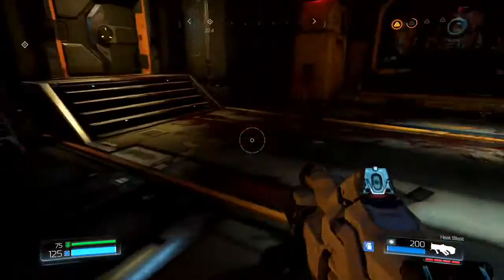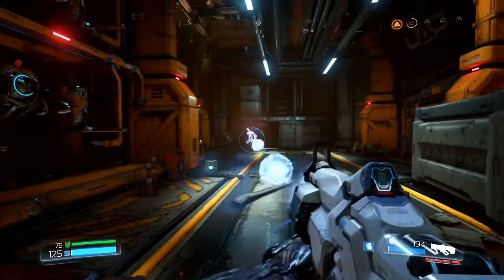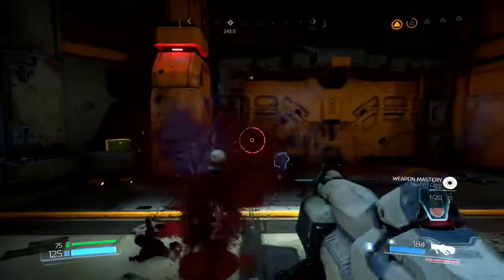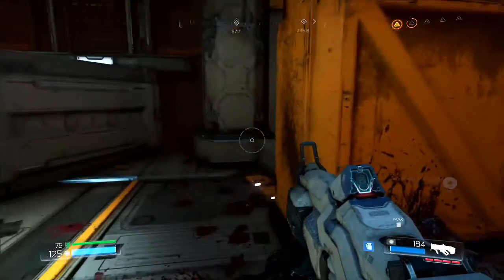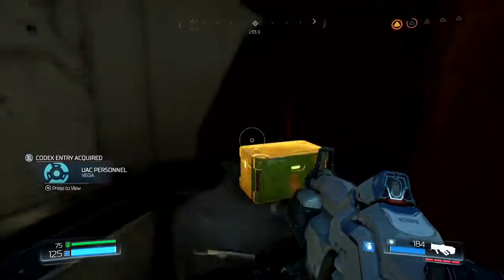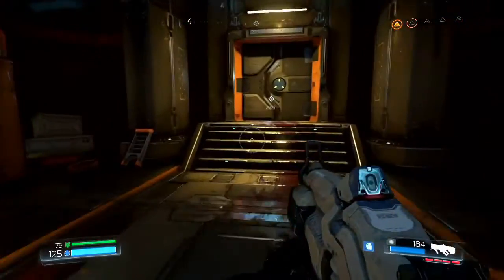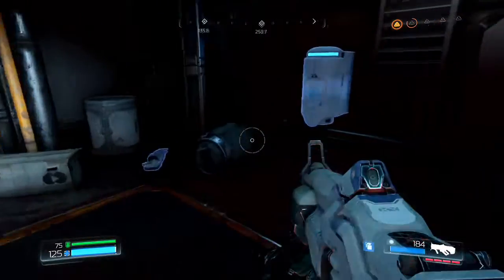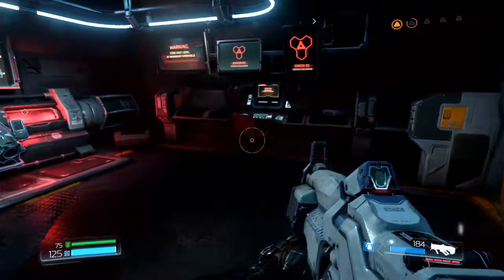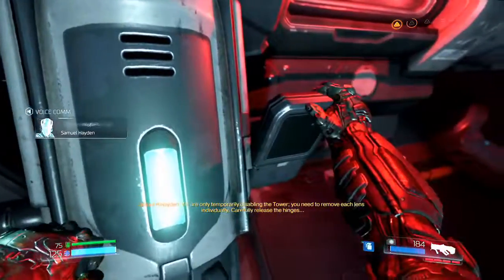We'll switch to the plasma rifle for now. Chainsaw — that I do not need. There is a collectible above us so we'll get that in a second. We're temporarily disabling the tower — you need to remove each lens individually, carefully release the hinge.